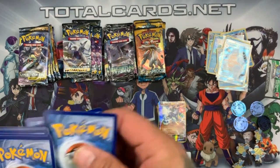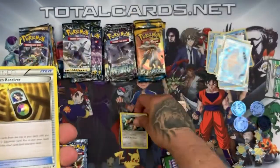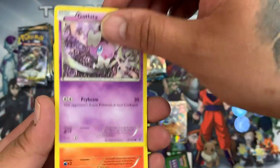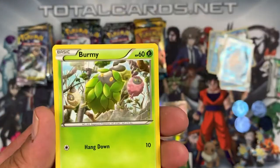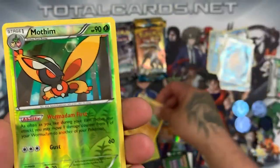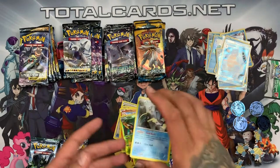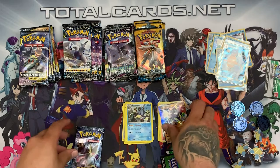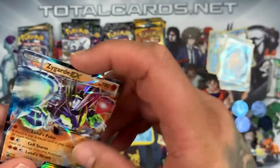Next pack: we start with Kangaskhan, Random Receiver, Wormadam, Gothita, Fennekin, Seel, a little Ferroseed, Larvitar. The reverse is a Muffin and the rare is a Pupitar. We'll sleeve the Zygarde EX to keep it fresh.